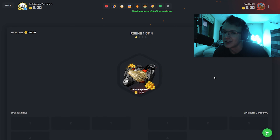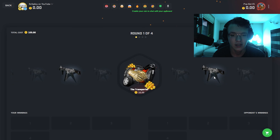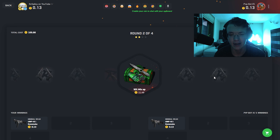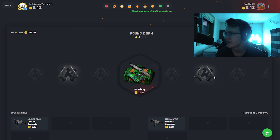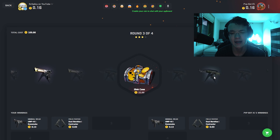CS:GO Roll, keep the rolls coming. Okay, a little blue steel bait on the survival knife, it's alright though, we take these. Come on. Nothing. Once again, just nada, come on.